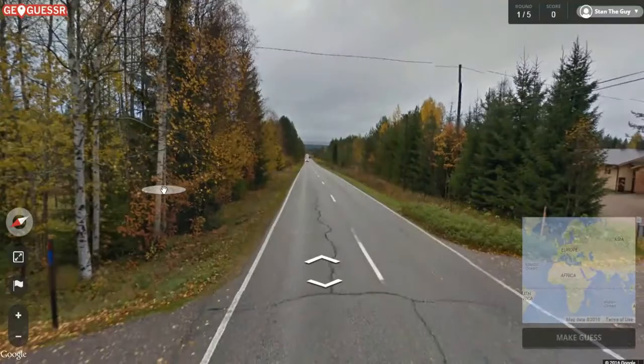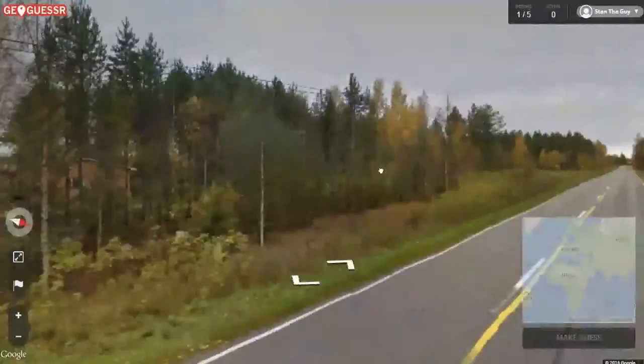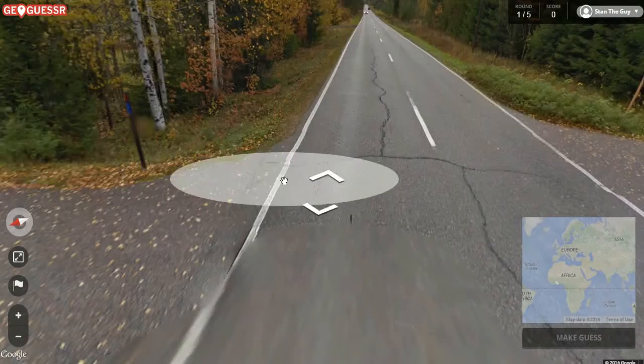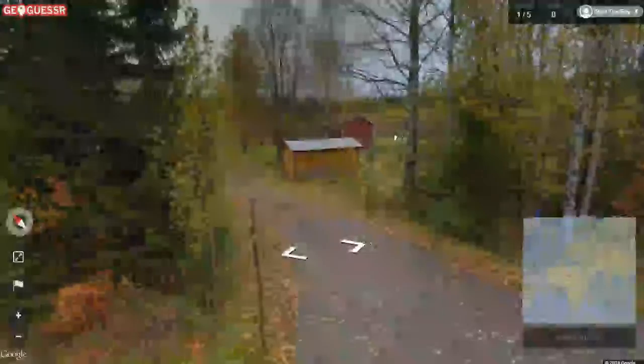So, looking around, it's green — a bit yellow — and the leaves and stuff, so I don't know where exactly this is going to be. The road's cracked a bit. The dividers are poorly painted, so I don't know. I'm going to have to guess, based on this, that it's not exactly like a rich country or even a continent. Or it could be, and this is just like, off the beaten track type of thing.